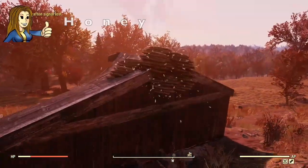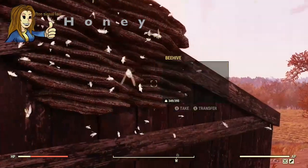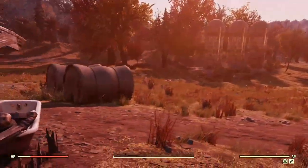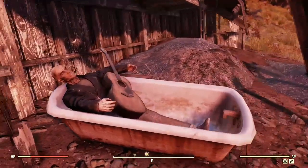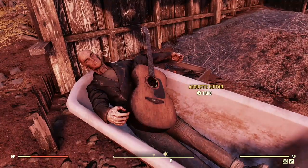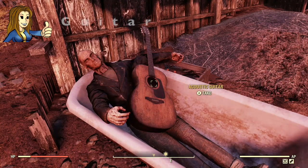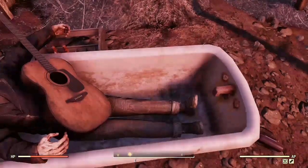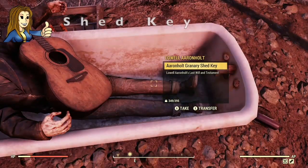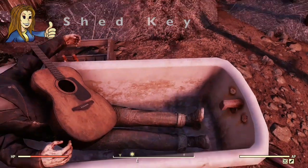We do have some honey, but I don't feel it's such a big deal nowadays since we have our own beehives at camps — still, it's better than nothing. Just walking around the barn, and if we look in this bathtub here, we do have a guitar. This is the only guitar I know of in the game. Unfortunately you can't put it in display cases. There's also a granary shed key, so you might want to pick that up.